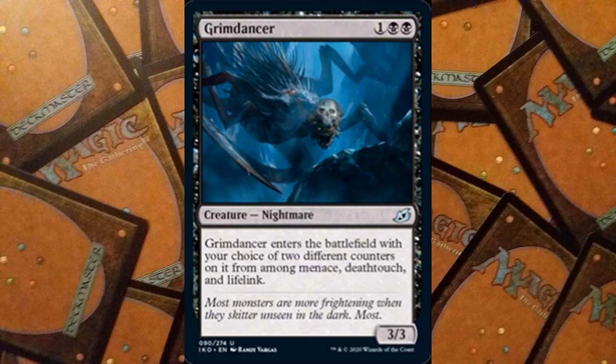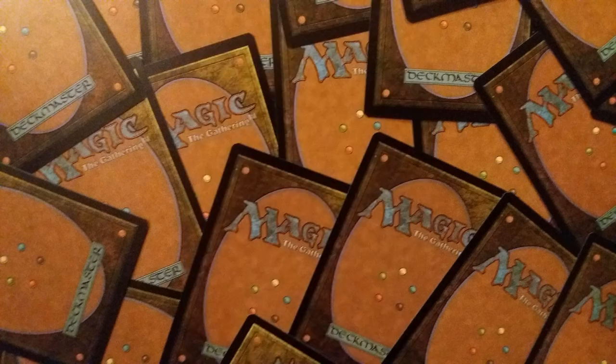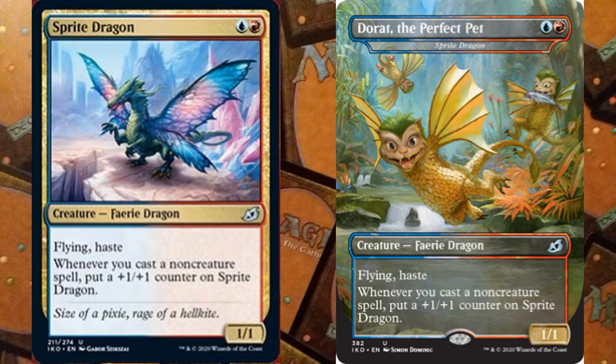We have two more cards to go. Next is Sprite Dragon: a 1/1 Faerie Dragon for two mana, blue and a red. It has flying and haste, and whenever you cast a non-creature spell, put a +1/+1 counter on Sprite Dragon. I'm going to be scared of the Elemental deck in this set — Sprite Dragon is going to get very large very quickly.